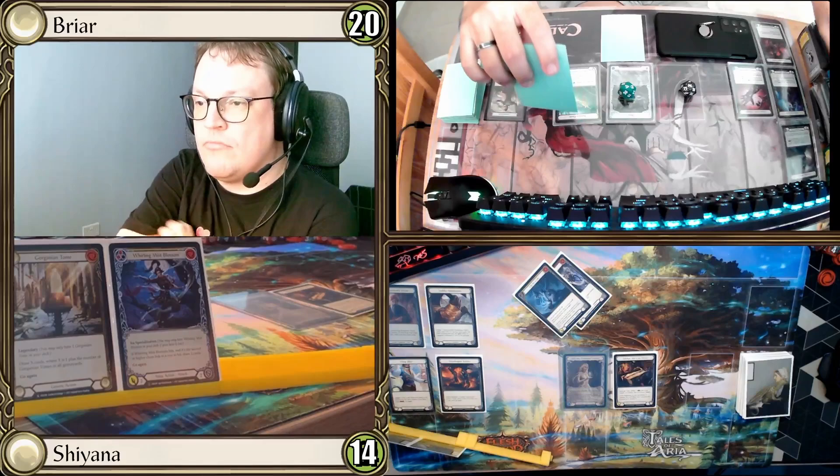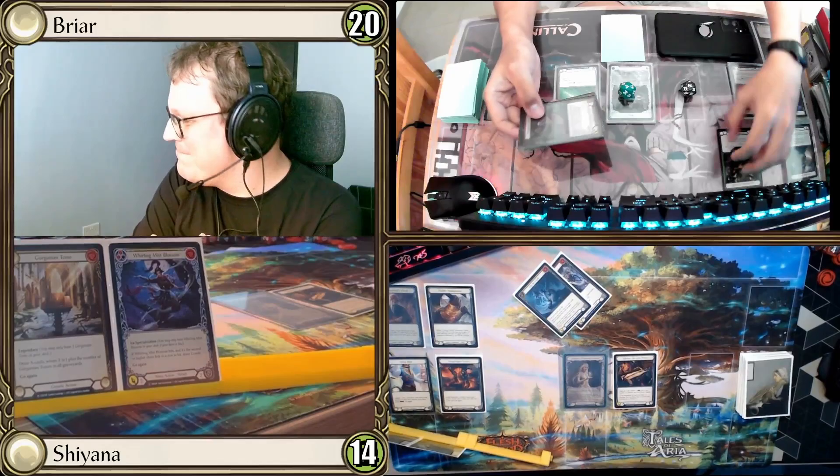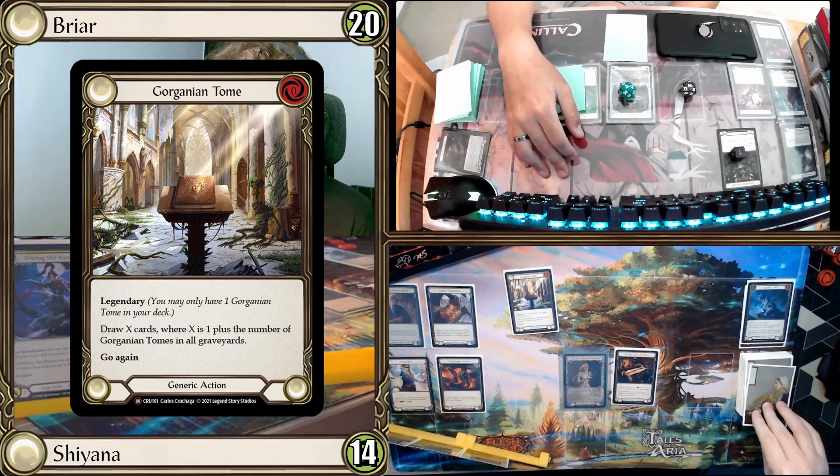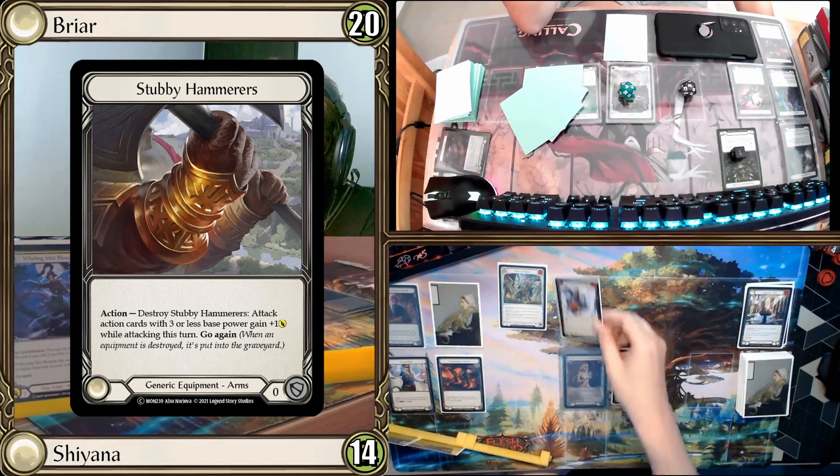Opponent has one Embodiment of Earth from the Rebel. I play Gorganian Tome to draw one card, then play Force of Nature. Opponent confirms they know what it does, and I crack my Stubby Hammers.